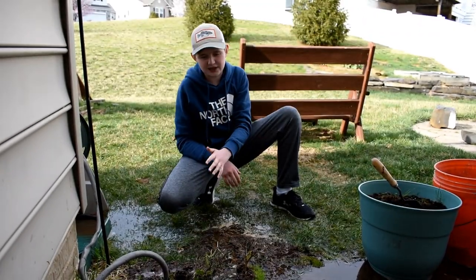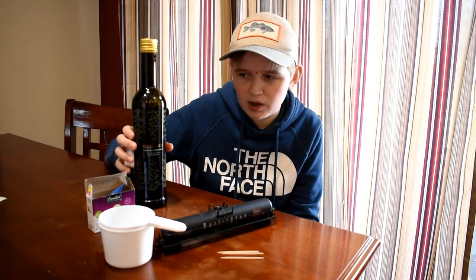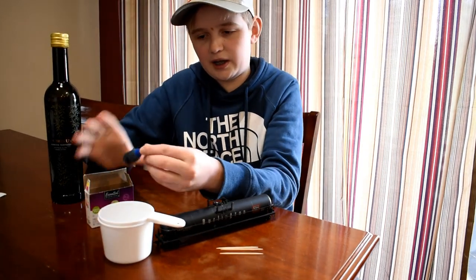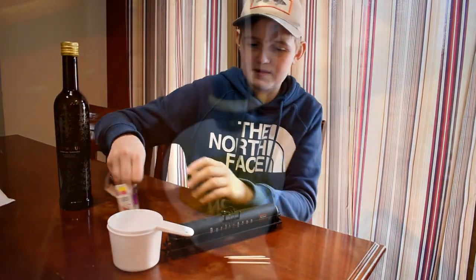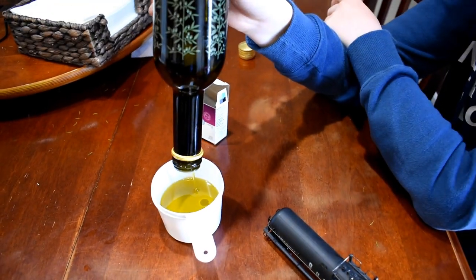So basically it sweeps through and takes everything in its way. So now we're going to simulate the second part of this — an oil spill. So we're going to take olive oil, dump it in here, and put a dye to make it dark. And then we're going to place it back in and just see what happens. This is vegetable oil, so it won't harm nature.